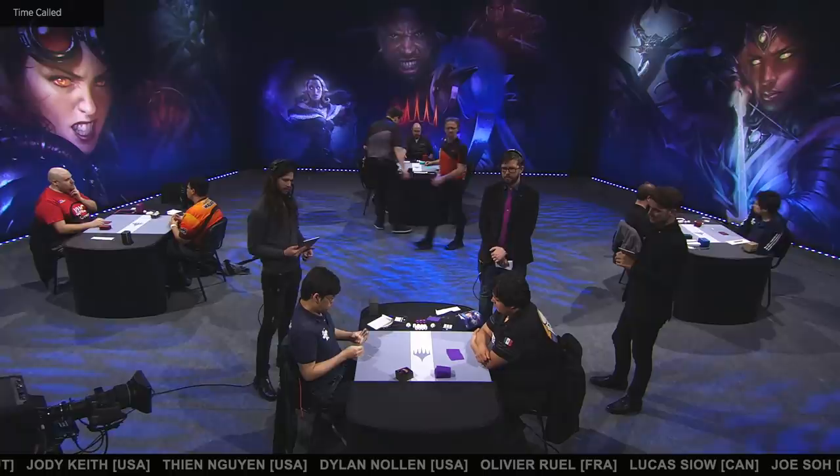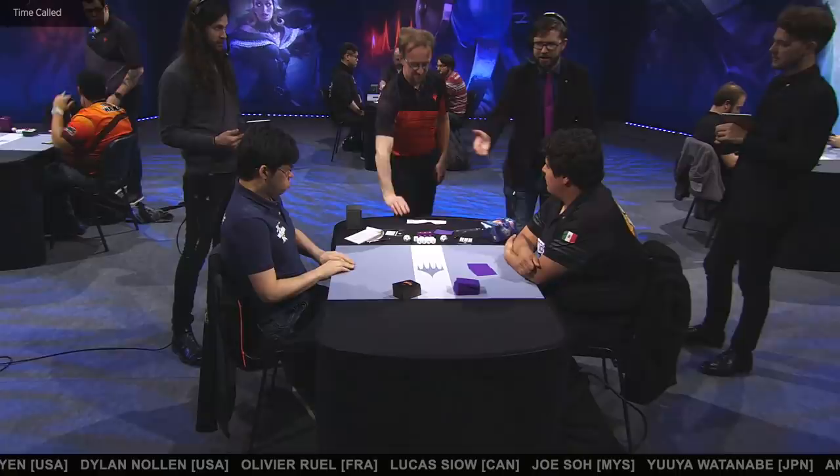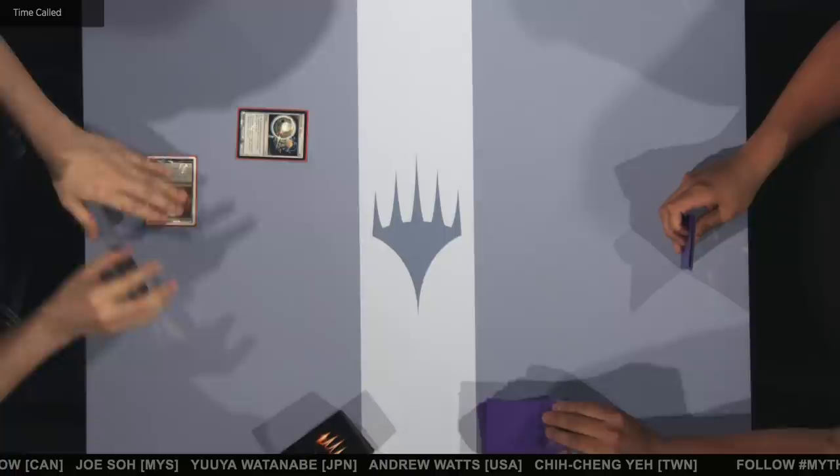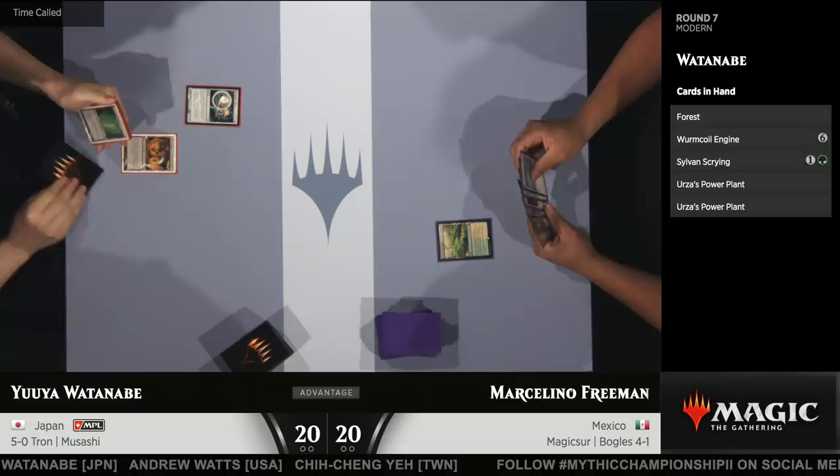Boy, that was tough — brand new set. The players are figuring it out, we're figuring it out. But here, the old standby: Modern, the oldest format that we play at this level. We're going to settle right into Yuya Watanabe from Team Musashi, playing Tron, up against Marcelino Freeman from Team Magic Sewer on the Boggles.